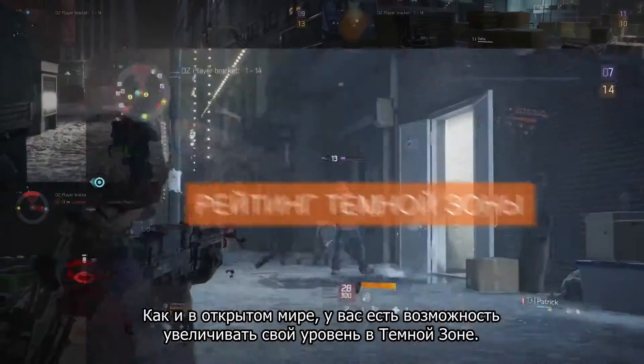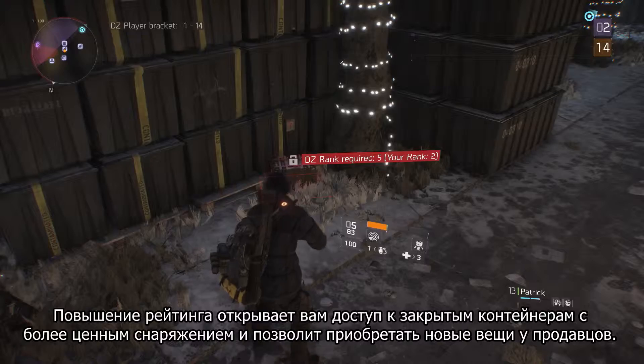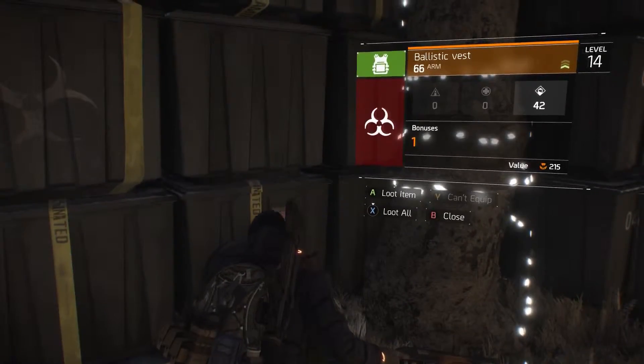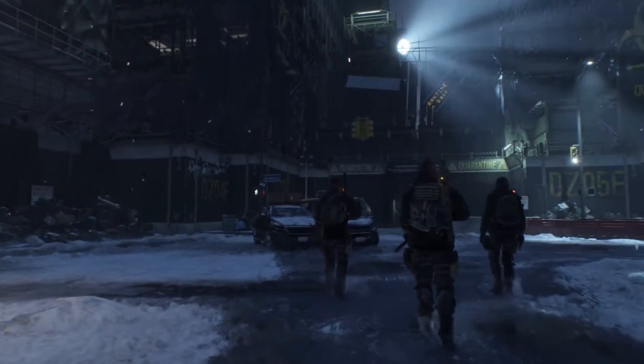The same way that you level up in the open world, you rank up in the Dark Zone. Ranking up gives you access to locked crates with more powerful loot and to higher level items at vendor stations. Feel free to check out our other agent training series for more tips to survive in the Division. Good luck, agents.